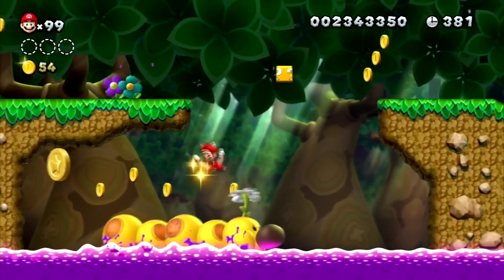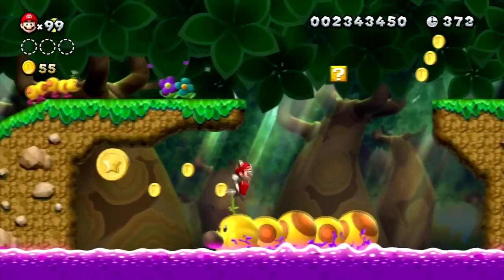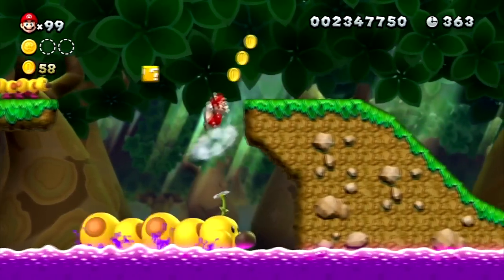You need to wait till the wiggler goes all the way to the right, and then when it goes all the way to the left, jump on it and you should be able to make it. If you know what you're doing you won't die, and that's a good thing. Since I have an acorn suit, I can get some of the star coins easily without worrying about dying.